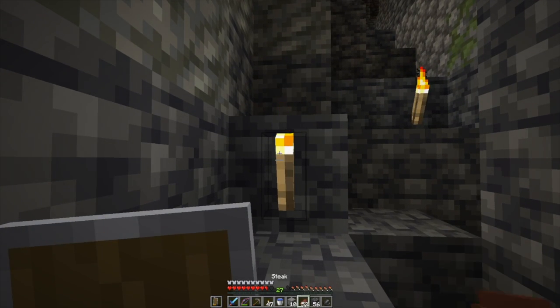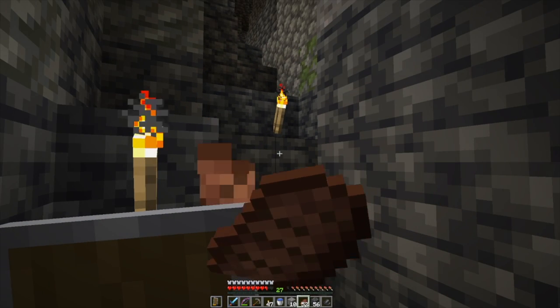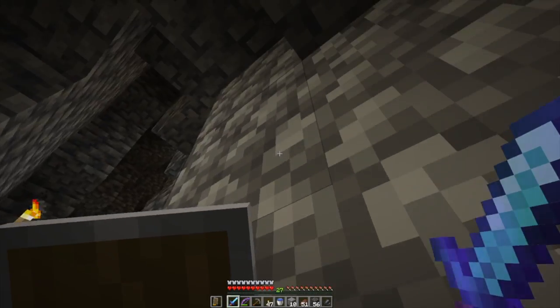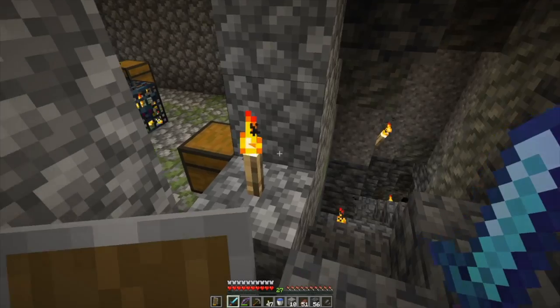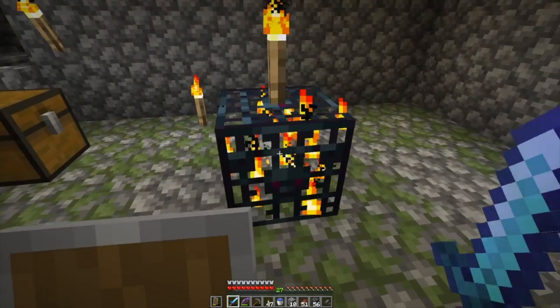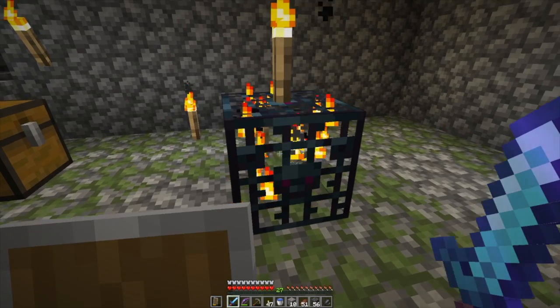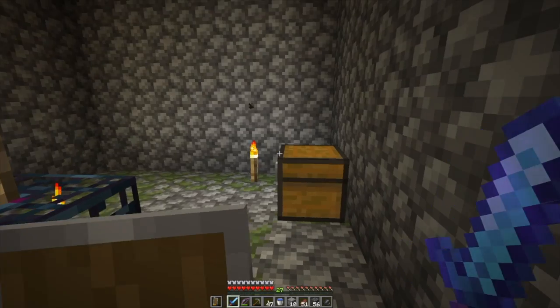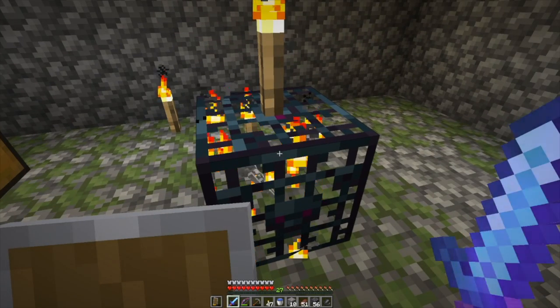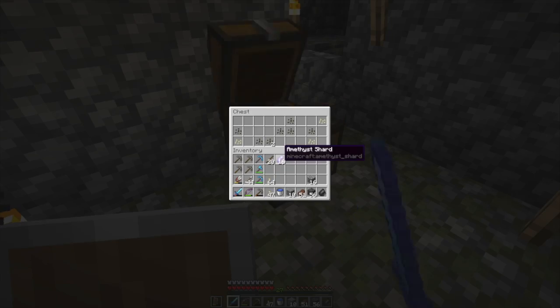Eat. All right. Come up here and I see mossy cobble — and there is a spawner. This one is a skeleton spawner. I've got the zombie spawner over there that I've turned into an XP farm. This one — I want the arrows and the bones.